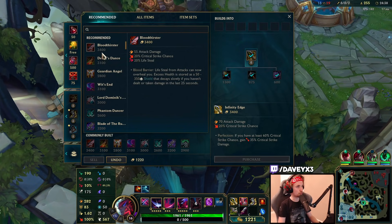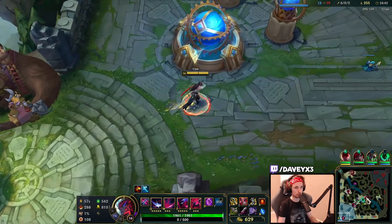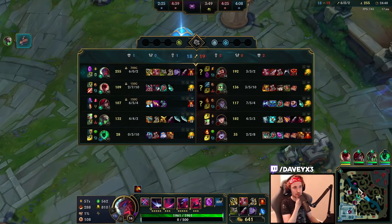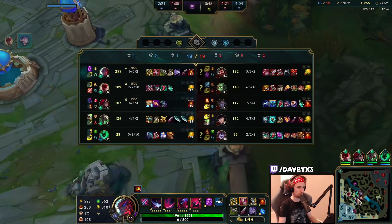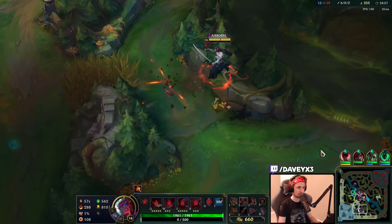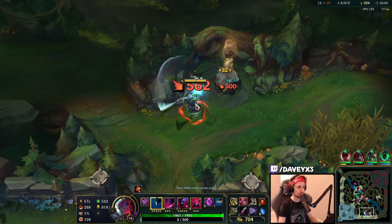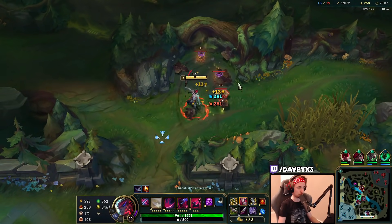The next item we go for is going to be more crit and lifesteal. The final item is going to be Guardian's Angel, which should give us team fighting potential. We don't need that right now - we're just going to stack like full damage. As long as we're not the primary target on the enemy team, then it's all good. I'm going to play very slowly in team fights so they don't focus me as much.